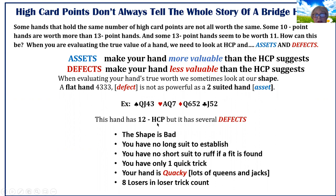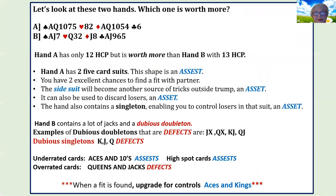This hand has 12 high card points, and a lot of people feel you should open all 12-point hands, but it has several defects. Number one, the shape is bad — it's 4-3-3-3, which means you have no long suit to establish, no short suits to ruff if a fit is found, and you only have one quick trick: an ace. Your hand is quacky — lots of queens and jacks. And if you use loser trick count, you have eight losers. An opening hand should have seven. An eight-loser hand is not an opening hand.